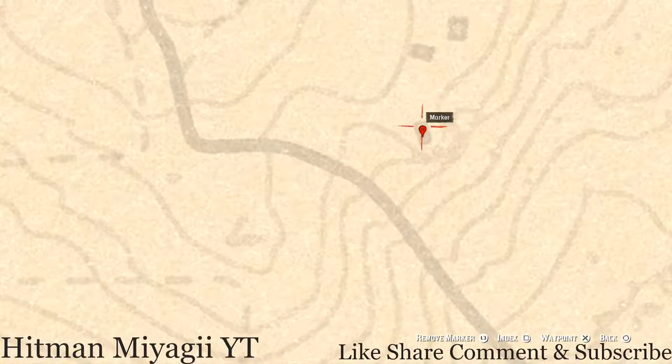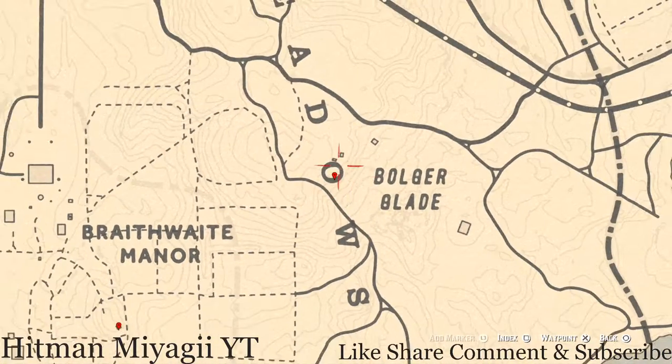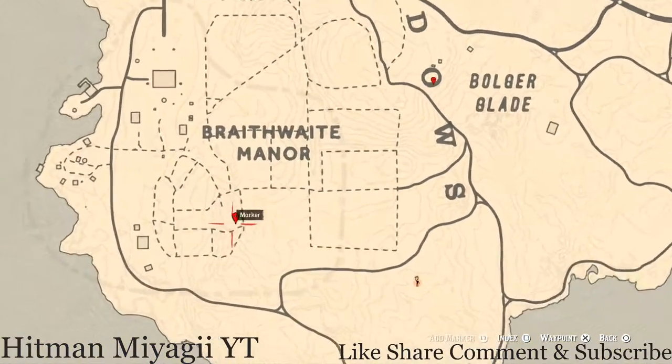Right here at the next marker, inside the O of Meadows, there's an outline of a house — kind of a rock outline where they built the house with rocks and then somebody burned it down. Go inside that outline through the doorway, pull out your metal detector right in the middle, and you'll get a coin. I can't tell you what coin it is because it's randomized — right there at that location up by the O, next to Bolger Glade.